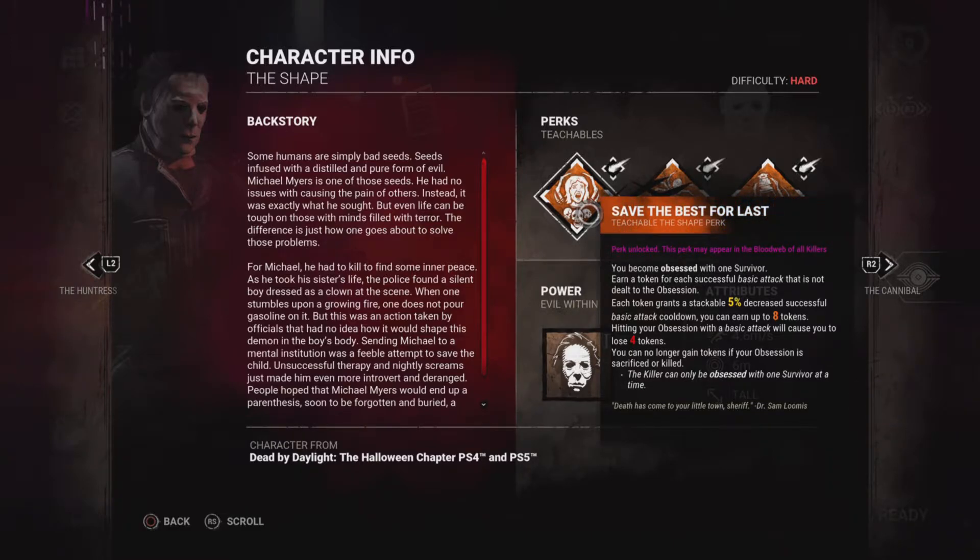Hitting your obsession with a basic attack will cause you to lose four stacks, so try your hardest not to hit the obsession. That's how Save the Best for Last works.